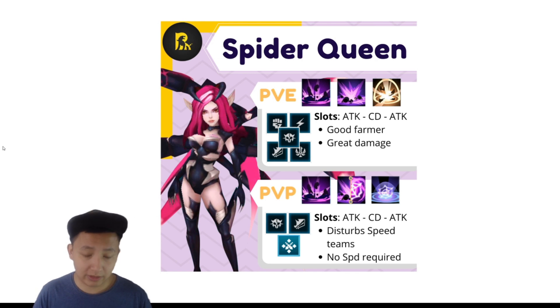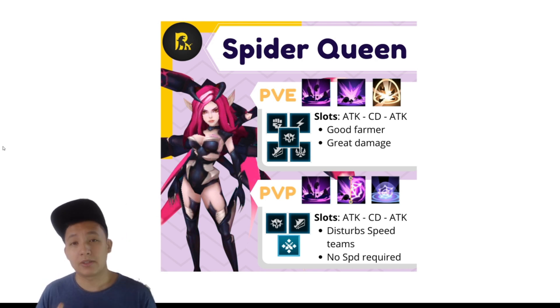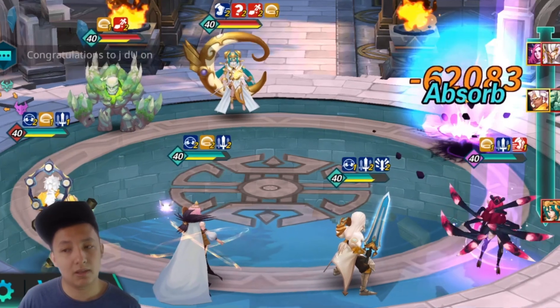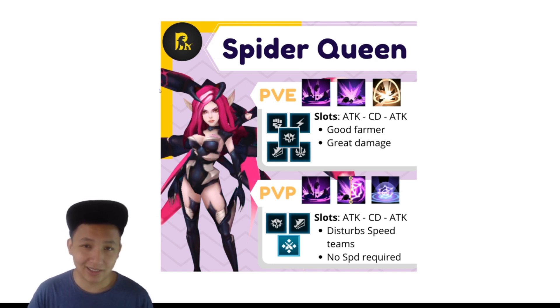Conflict is good for providing an attack buff for the rest of the team, but it's not as great as Berserk or Desperation. With Desperation, Cobwebs lets you go first and then you use your AoE skill with a 25% chance for each unit to be stunned — being stunned on turn one can be quite detrimental for a speed team. With Berserk, you're hoping she goes first with Cobwebs, does her AoE skill two, then goes into skill one, and most of the time that's enough to one-shot a lot of the enemy units. Alright, let's go check out Spider Queen in the game.